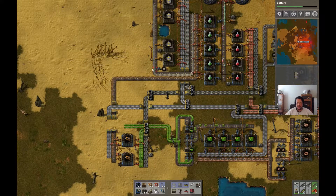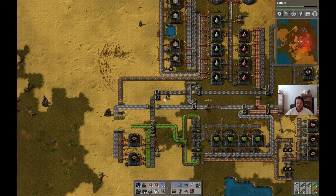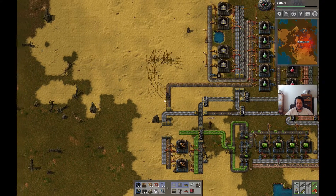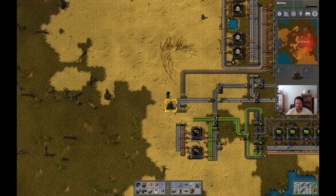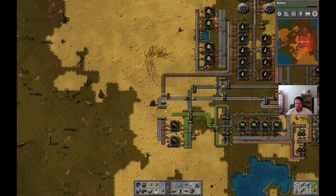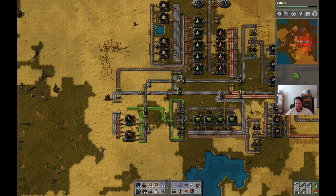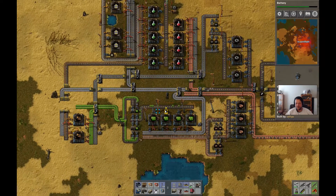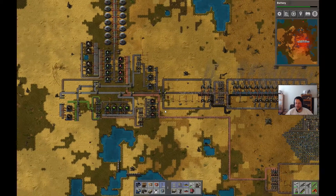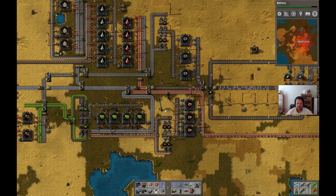I'll split off these belts and get them onto the main bus. How about if I start making pipes and stuff? That would be handy. We had the pump jacks going but then we lost a little, remember? Our iron might be kind of backed up. I've been stealing a bunch of it. That's cool as long as we know why.